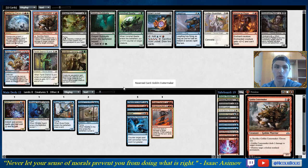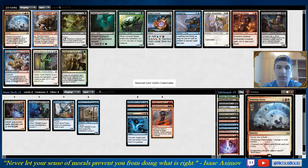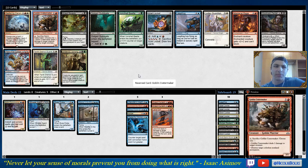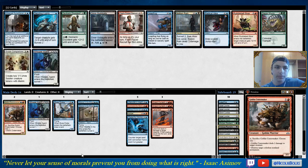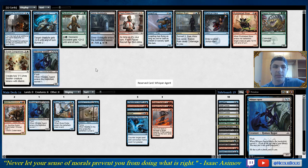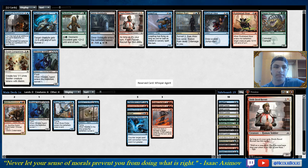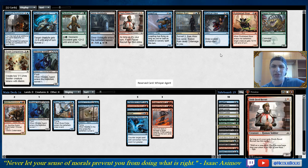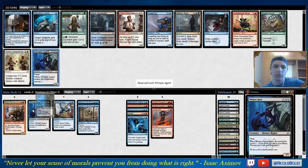Goblin Cratermaker — this control deck is really coming together. Deplete Clarion is interesting — it allows the deck to attack from a whole different angle, but I don't really have any fixers for white mana. It does kill pretty much all of my creatures too, and I'm not looking like I can splash. Goblin Cratermaker is so good that it's not really worth taking the Clarion. Another Whisper Agent — this deck is really coming together. I'm not looking to play Fresh-Faced Recruits here. Dazzling Lights could maybe make the cut. Rebel Pelt Boar probably not, but Whisper Agent is nice.